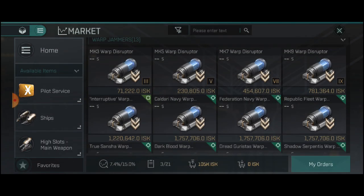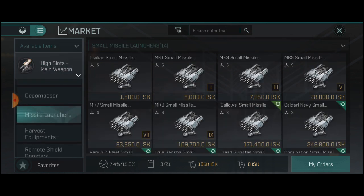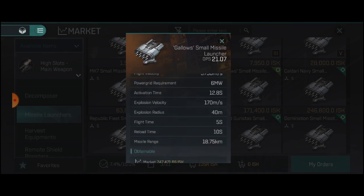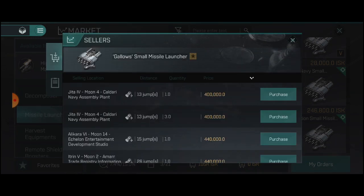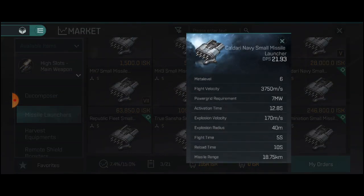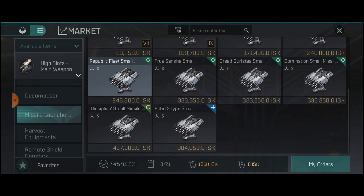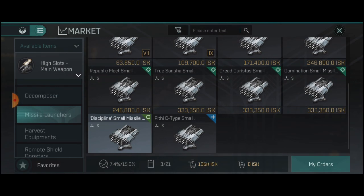For DPS, go into whatever your favorite weapon is. Mine are the missile launchers — look at the mission reward ones, like the gallows. You'll see this has a much higher DPS with the same missile range, and these don't go for that much money, about 400k. Even the Caldari Navy at 1.1 mil, Republic Fleet at 1.2 mil. Eventually work your way down to something like 6 mil and you will be doing a ton of DPS.